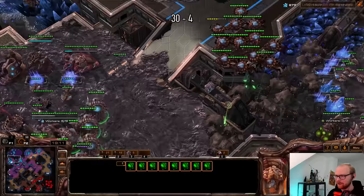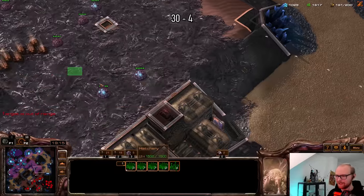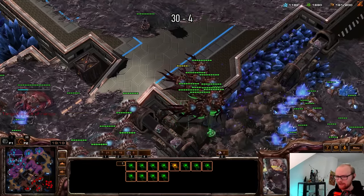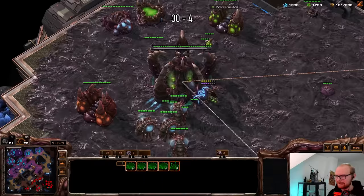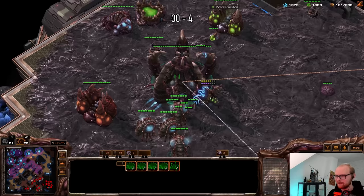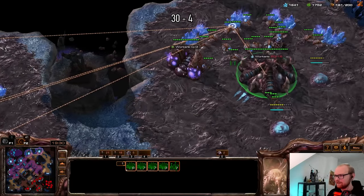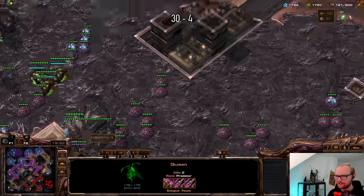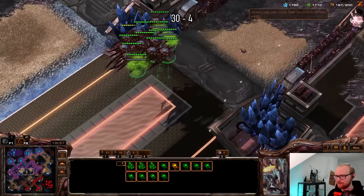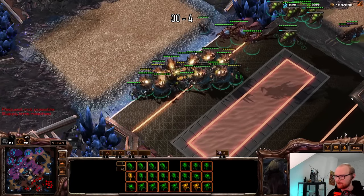I guess I'll just have to join him in the late game. Get neural parasite as well. This is easily going to end up being the longest proxy hatch game — I think it is at least. Let's get this gas. Maybe a few spores — I don't really feel like getting nuked. With all these freaking overlords everywhere, Zerg has a lot of targets that can get nuked. If you're not used to spotting for them it does get a little bit hard. I need some overseers as well. Oh, I already have burrow! I don't even remember getting that.